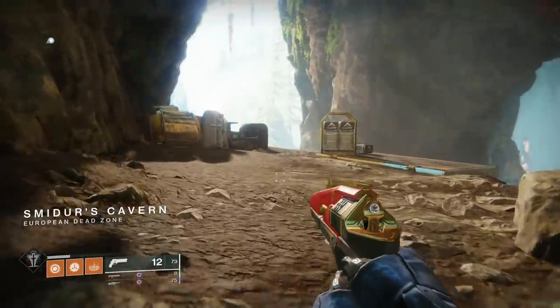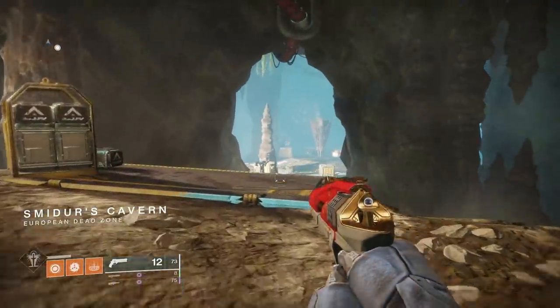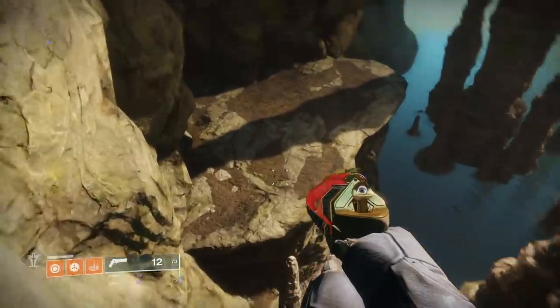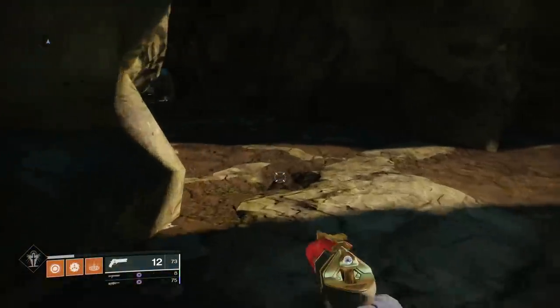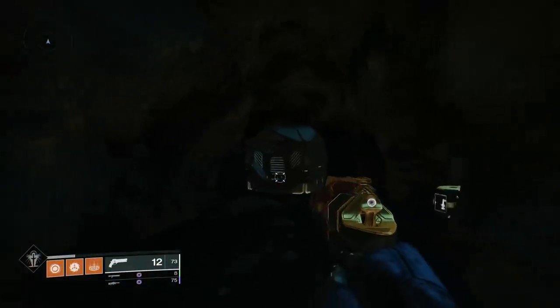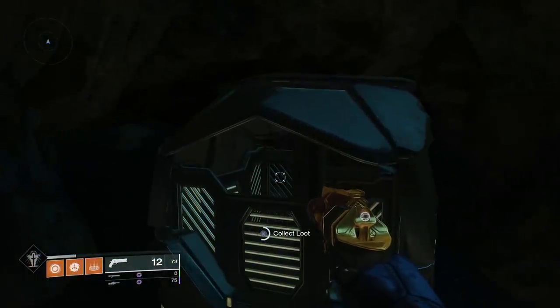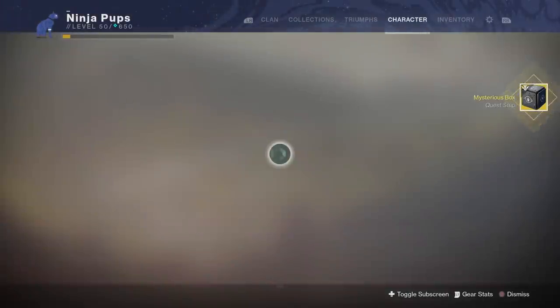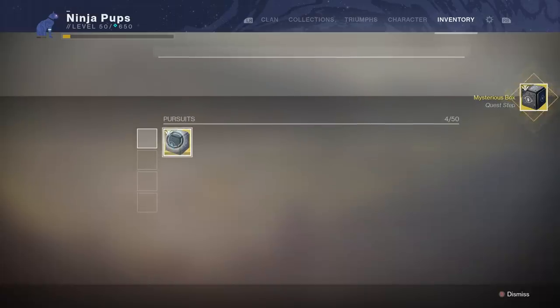To acquire the Mysterious Box quest, head to the Volunder Forge and before jumping across to the forge arena, drop down to your left and enter the cave area. You can interact with the large Black Armory crate here, and it will reward you with the exotic quest. Keep in mind this pursuit is not account wide, similar to the way unlocking the forges works, so I would highly suggest only focusing on the quest with one character to keep things simple.